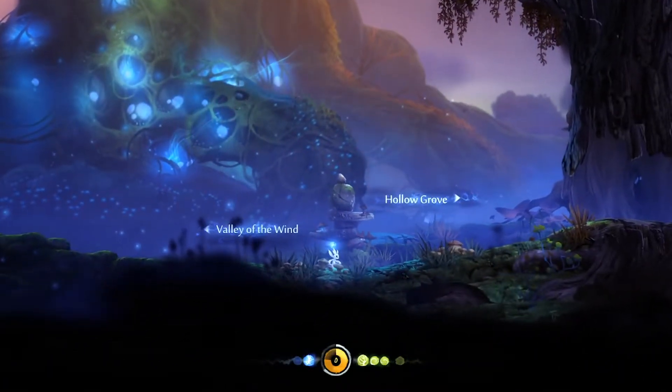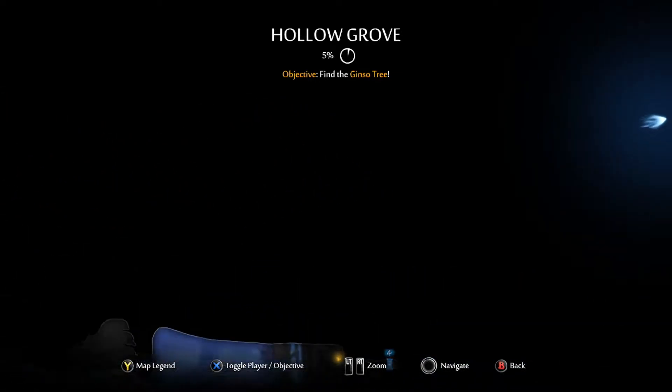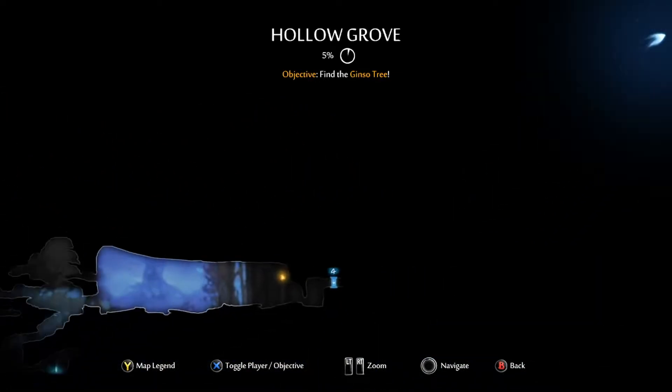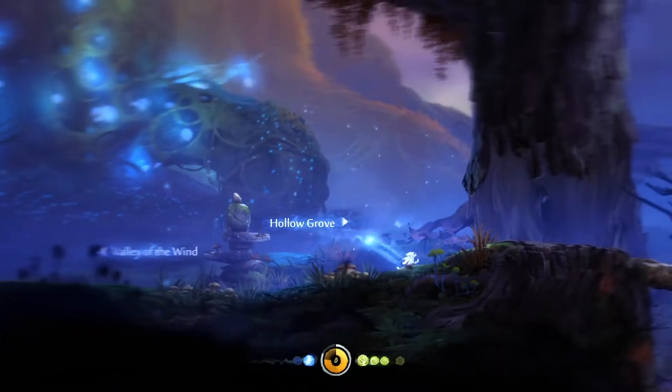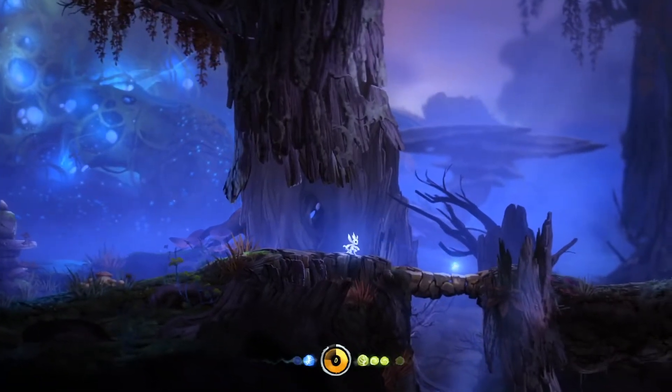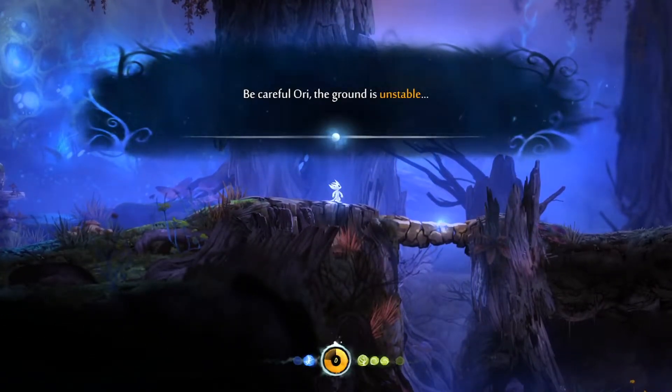I think it's this way. I'm going to check the map, though. Yeah, the Jinjo Tree is way over there, so we need to go to the right, through Hollow Grove. Be careful, Ori — the ground is unstable.